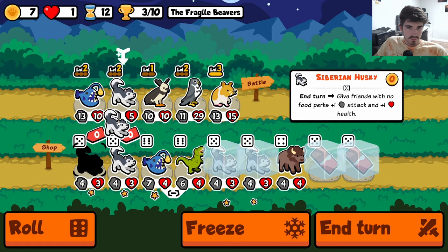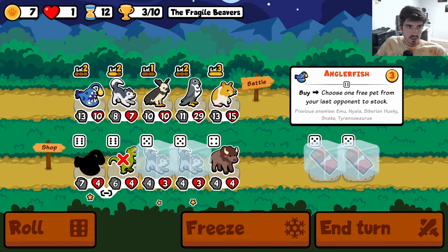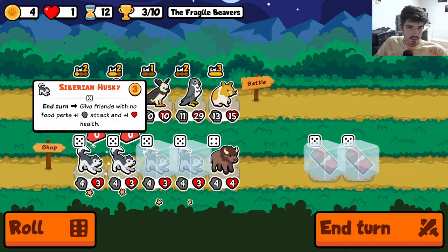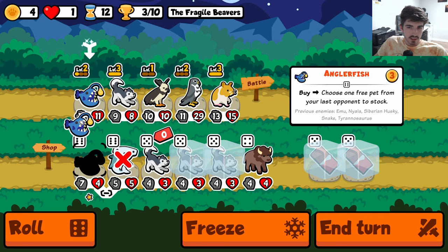We got a T-Rex, we got a Husky — definitely some solid options here. Emu if we want it. Let's see what the Anglerfish gives us. Husky — sure, let's go. Let's go here. More Husky. Do it again, see if we get another Husky.